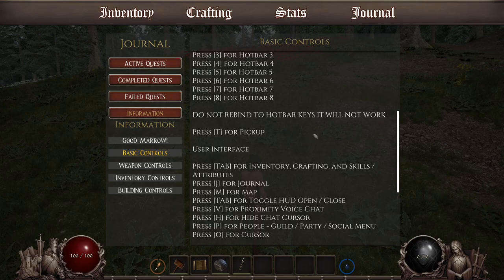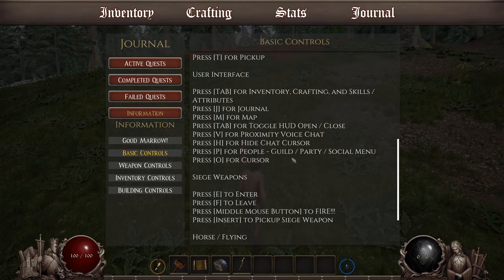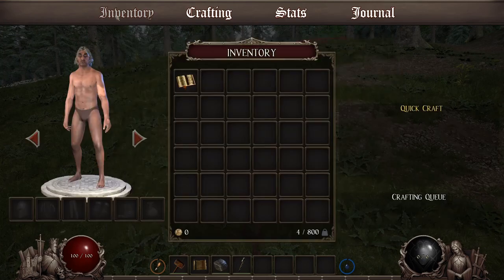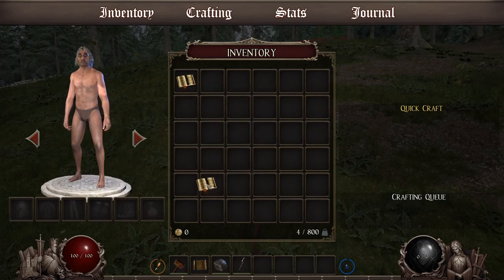Do not rebind the hotbar keys — they will not work. Oh, there's a map, that's good. Toggle HUD, tip for tab. Okay, inventory — what do we have here? Tomb of insight, can be used in hotbar. Good morrow and welcome to the realm of Tyraelia. Press J to open the journal keybinds. Burkhart, the Keeper of Justice — let's see what this does.